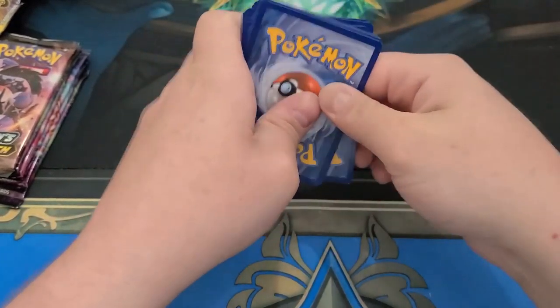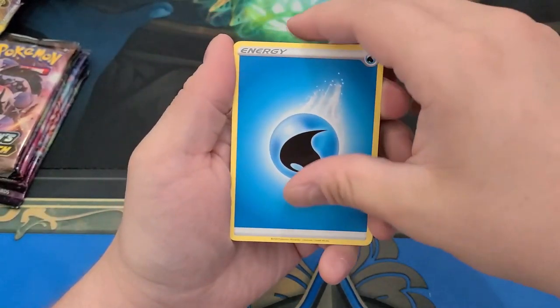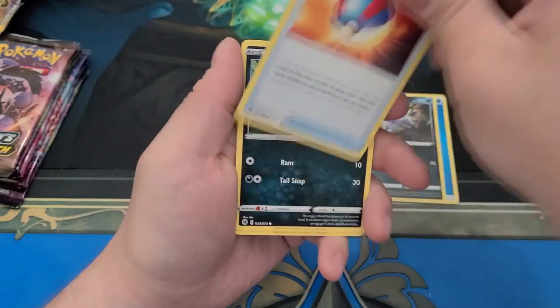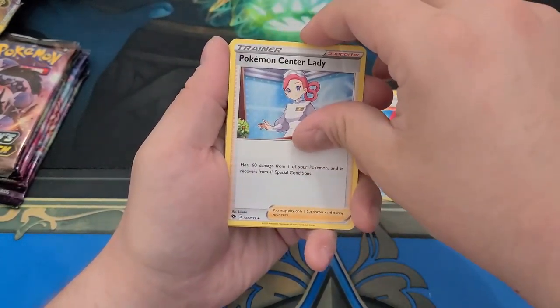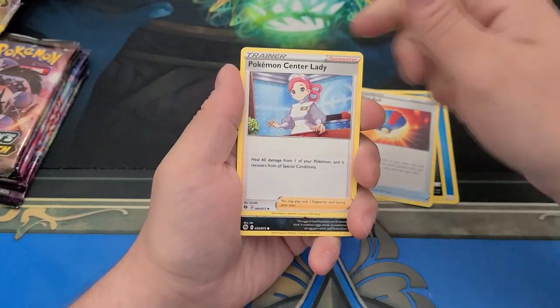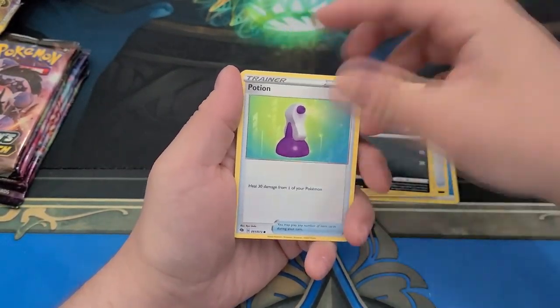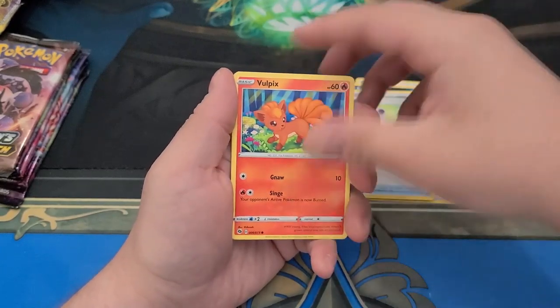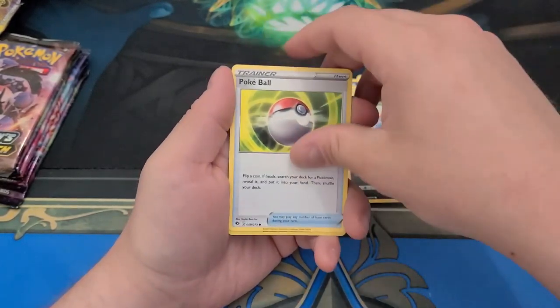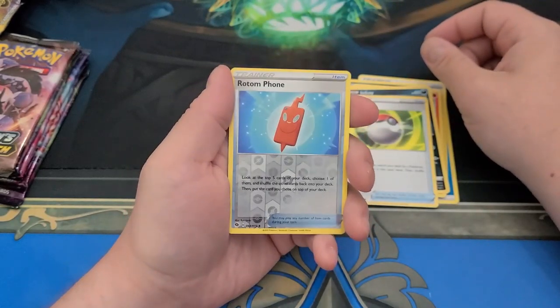Look at the back of the energy card — I'll try to get to Pokemon Center later. I wonder why it's not Nurse Joy. I don't know what the technical reasons are. Somebody comment that — tell me why it's not Nurse Joy. I could probably look it up, but that's too much work. You guys do the work.